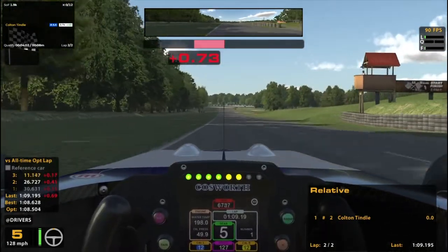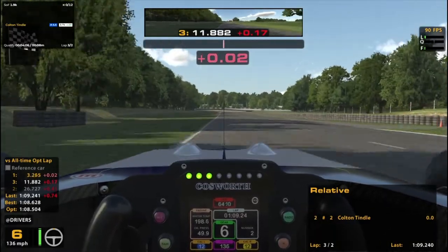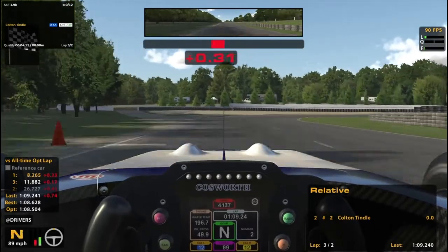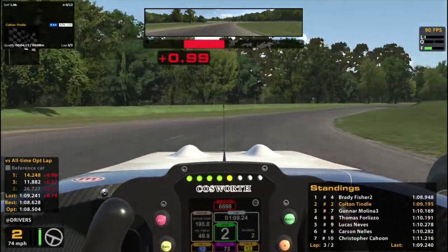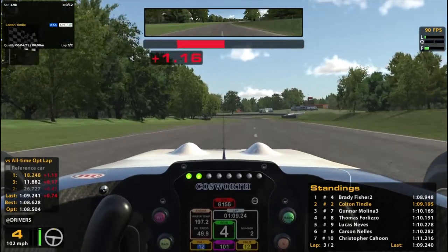I think my first lap is actually going to be better — a 109.1 versus a 109.2. Someone else's second lap is better, so I will be usurped from pole position. Which is okay. It is the number four car.